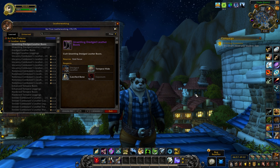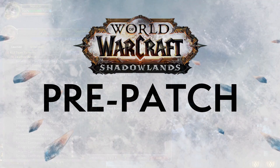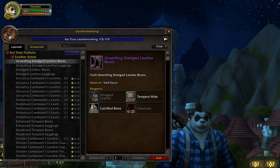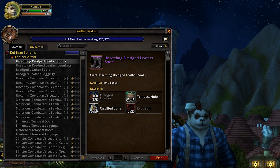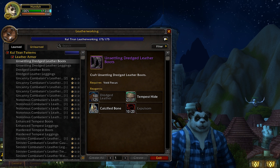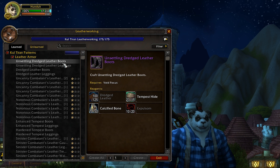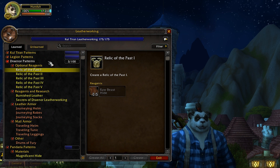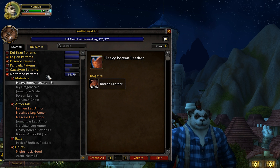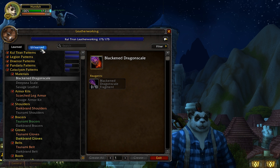Let's begin by talking about something happening very soon — changes to professions in the pre-patch. The pre-patch is launching very soon, and what will be happening to professions is pretty interesting. Because of the changes to leveling, Blizzard have created this new item called Relic of the Past.